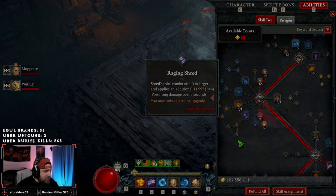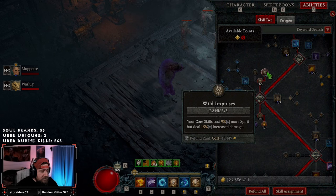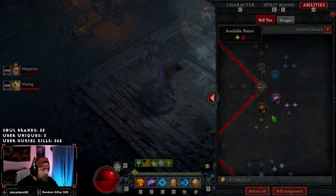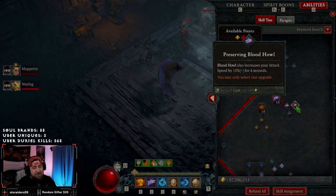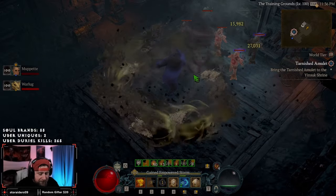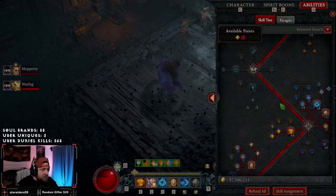We're taking no core skill because we're converting Boulder into a core skill. We take one point in Heart of the Wild for spirit, three points in Wild Impulses for more damage (though it costs more spirit), then maxing out Predatory Instinct for crit chance and Iron Fur for damage reduction. We'll be pretty tanky, constantly shifting in and out of Werebear form. Our only defensive skill is Blood Howl for healing and cooldown reduction on kills, with Preserving Blood Howl for even more attack speed — this build heavily needs attack speed due to the slow ramp-up getting Tornado and boulders going.